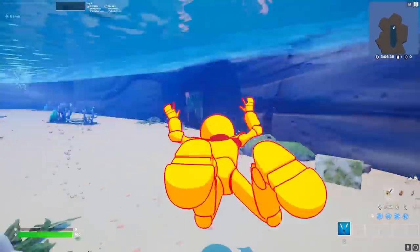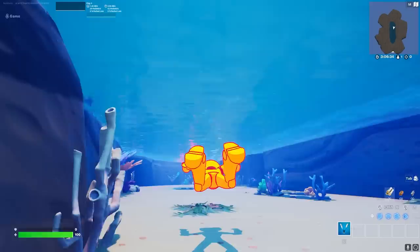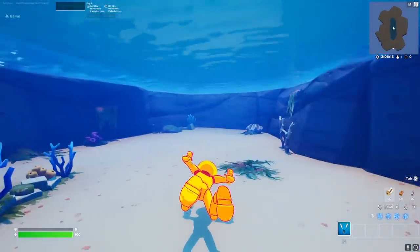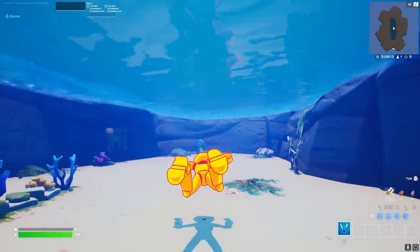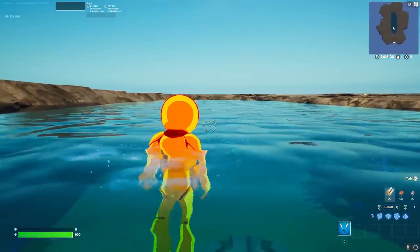We can jump into the water, dive down, and you can see the water bubbles on screen — not from the water on top. This creates a full map that is underwater without taking any damage or forcing people on the water. And then we can simply dive up and swim again.